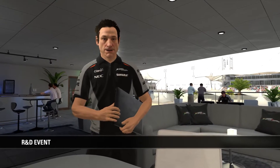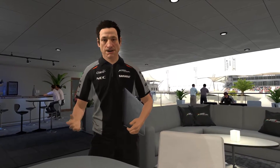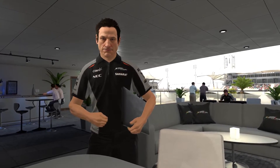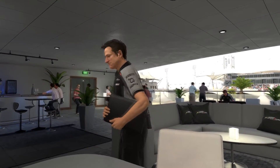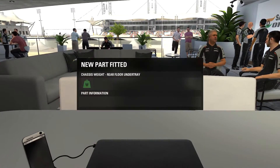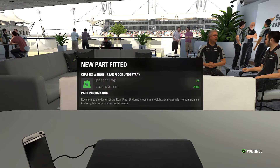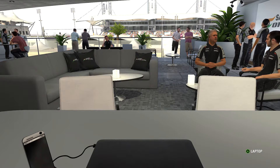Our R&D engineer is letting us know that the upgrade we made in the previous race — the chassis weight reduction — is now on the car. We've lost five kilograms off the car, which should help in lots of ways. It should be a little bit faster down the straight and better in every way. I think that's a very well-rounded upgrade.